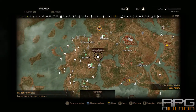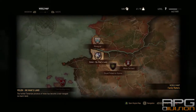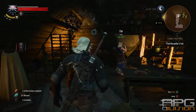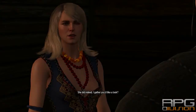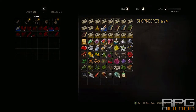She will be over here in this section of Velen. Talk to her, and now you can buy the Potion of Clearance that will reset all of your ability points.